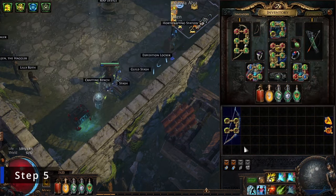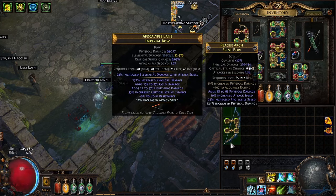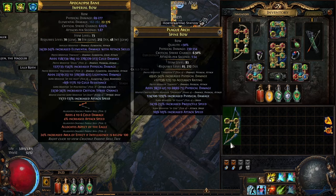Step five would be to six-link it, get a good crucible tree on it, and maybe use an exalted orb on it if you want to.